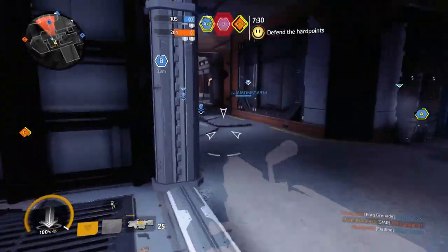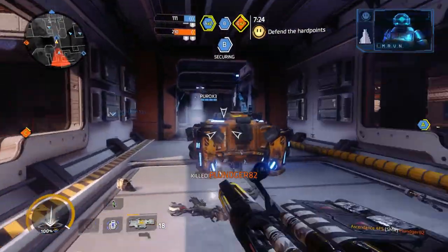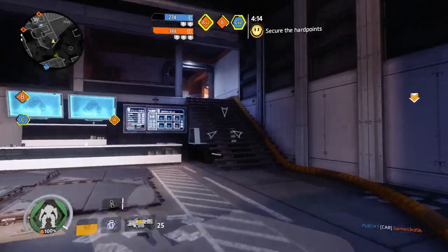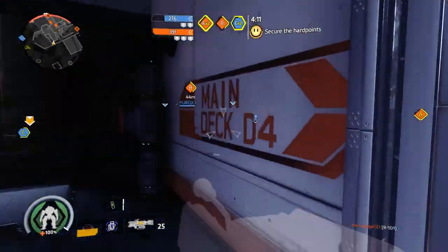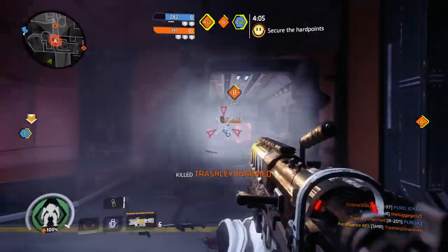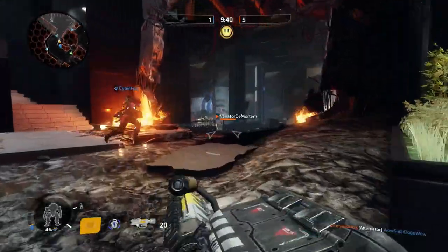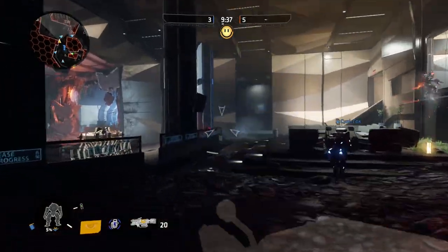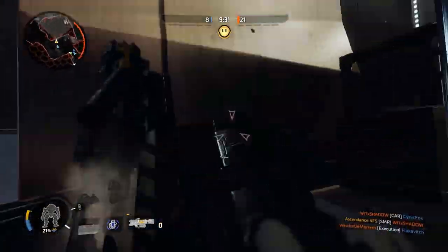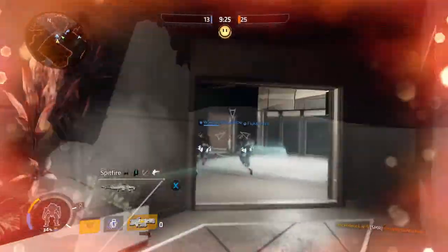Cloak is also excellent at keeping you alive after ejecting from your Titan, as a cloaked pilot is very difficult to spot and hit in the air. In the same respect, using Cloak to rodeo is very helpful, as it is unlikely other enemy pilots and Titans will spot and shoot you if they do not have good lines of communication. Interestingly, the visual effects of Cloak itself are most effective when you are standing still. Although I don't advocate for this playstyle, synergizing Cloak and sniper weapons does give you an advantage when well positioned, as you will likely not be seen before you can take your shot — granted, you still have to then hit your shot or all of that advantage is lost.